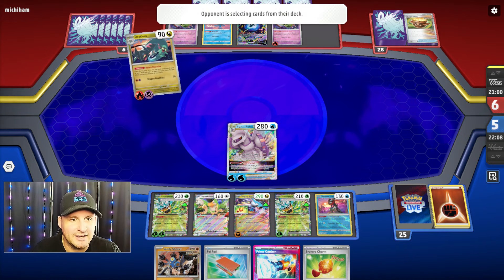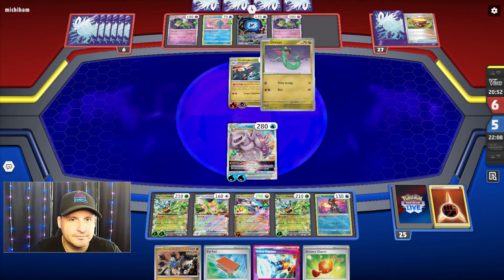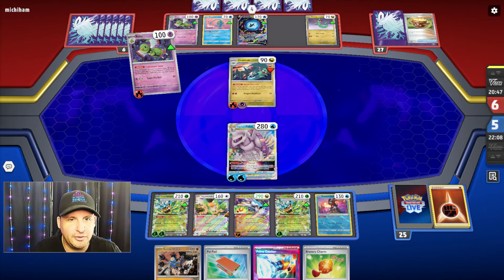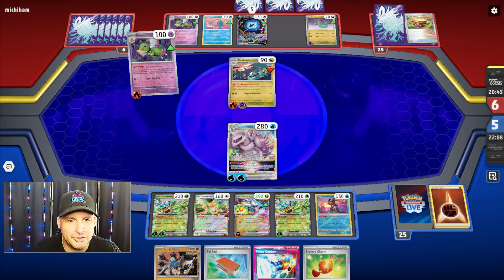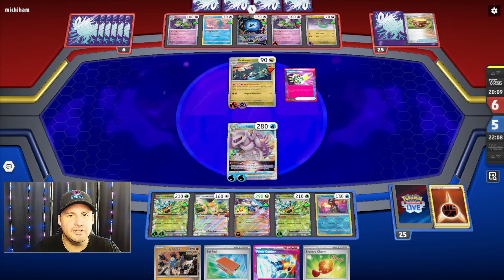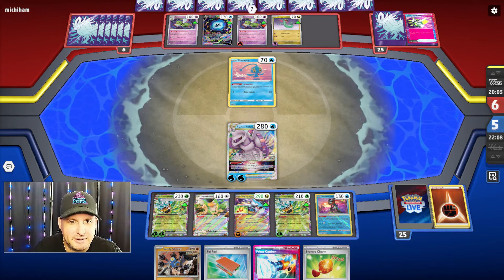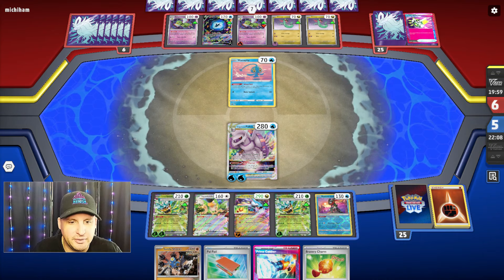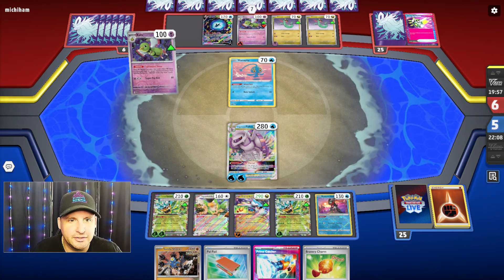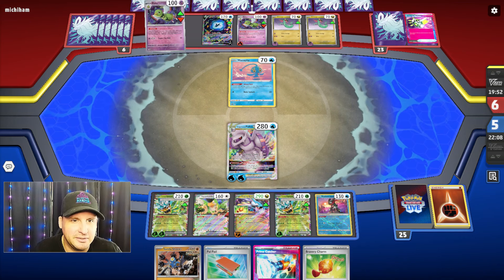They are going to be able to do 200. Here's the thing — depending on what we have, I can either just hit for 260, or Recon Directive. Oh, maybe they don't have it — that would be bad. If they weren't able to find a Dragapult, they got a Dreepy. Clairvoyant Sense — they're trying to find it! They are trying to find the Dragapult and Scoop Up — they're gonna use Scoop Up to put down the Manaphy.